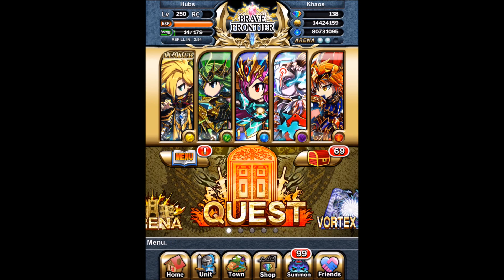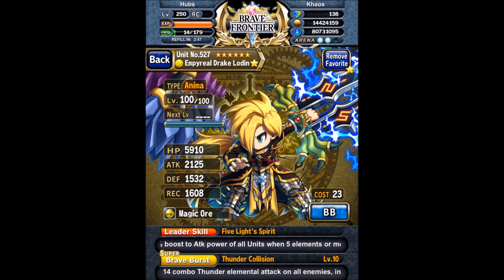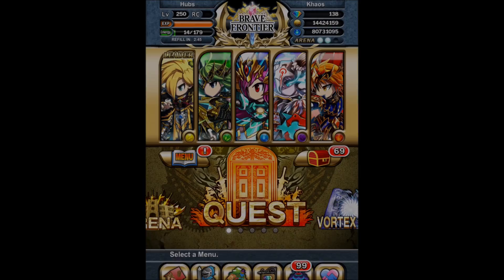What's up guys, it's Hubs, and this video is going to be about my new arena team using the new spheres that came out. They're called Aegis Cloaks, and they basically made rainbow teams in arena really strong again.